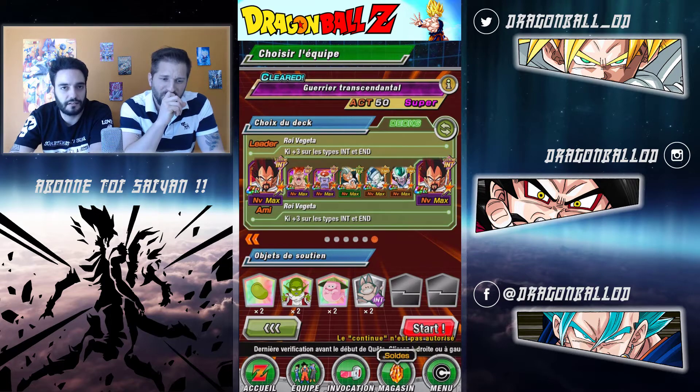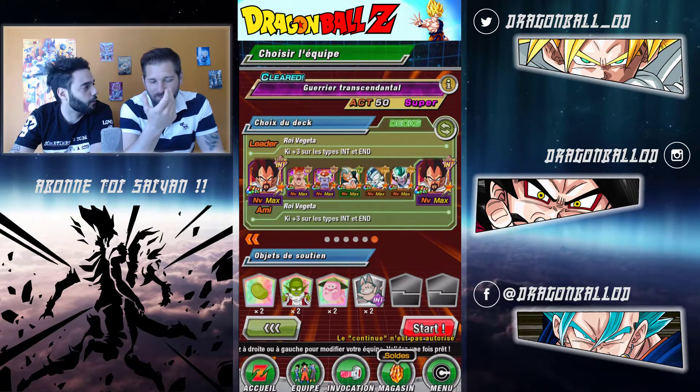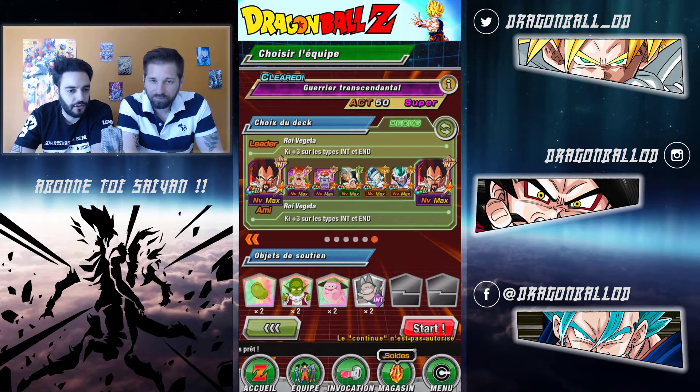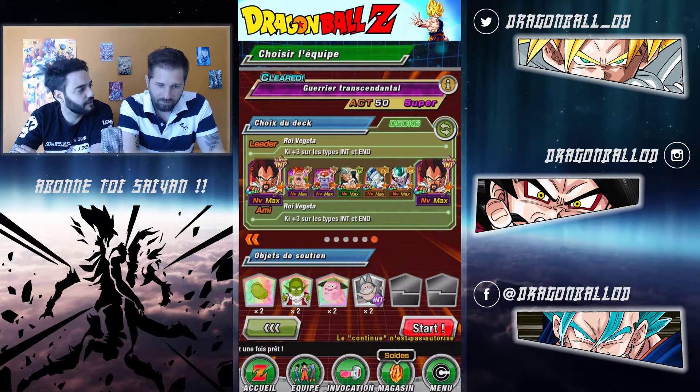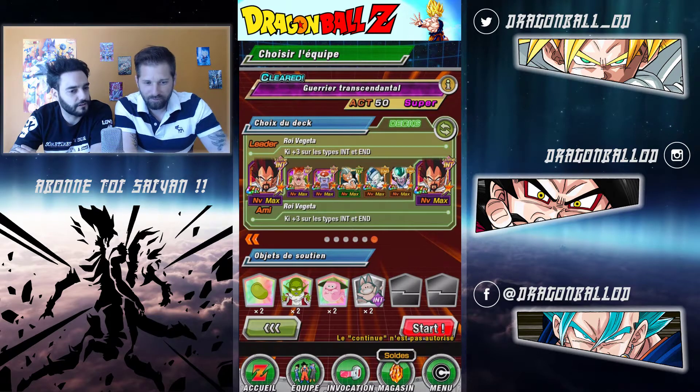On a pris Chill dans l'intel parce que lui c'est vraiment le gros du DPS, le plus gros en tout cas. Il prend des pourcentages sur les sphères obtenues, après il frappe comme il peut. Ensuite Jackie Chun pareil pour bloquer la sphère. Freezer Hand parce que lui il balance en attaque SP à partir de 9 de ki, donc c'est très intéressant. Et puis le père de Freezer pour compléter, voilà tout simplement.